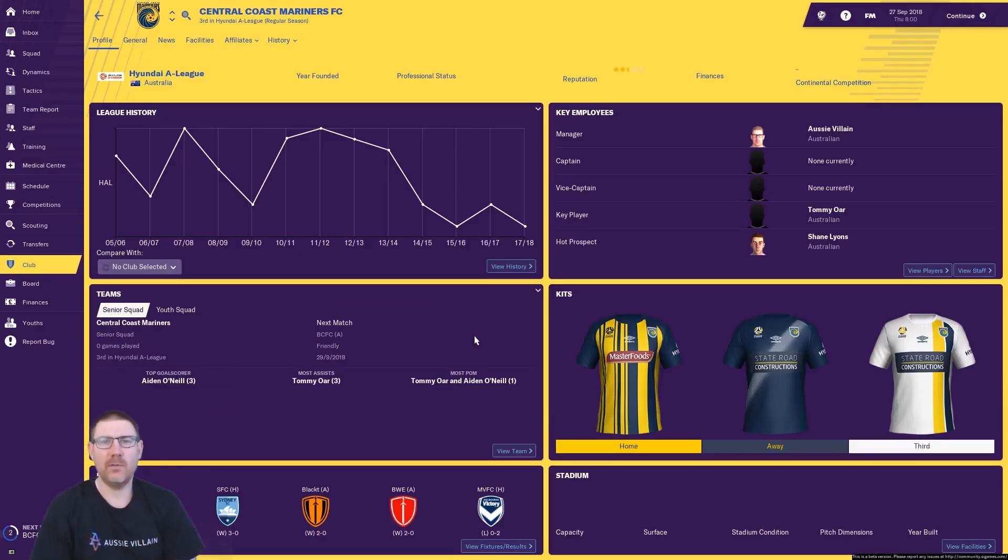Hi there, I'm AussieVillain. Welcome to what is going to be a quick tutorial for pre-season, just how to basically set up pre-season. Now this is with my Central Coast Mariners save, it's an Australian A-League club, one of the smaller teams in the league.